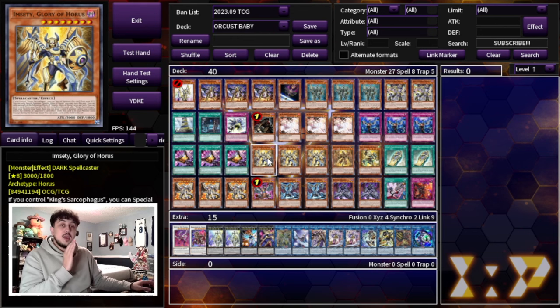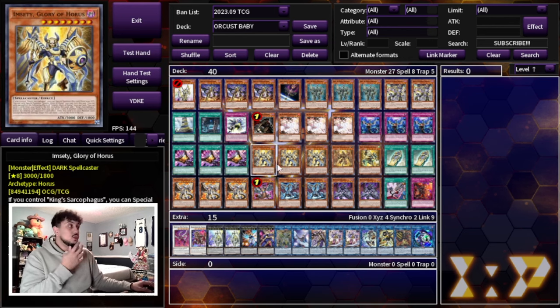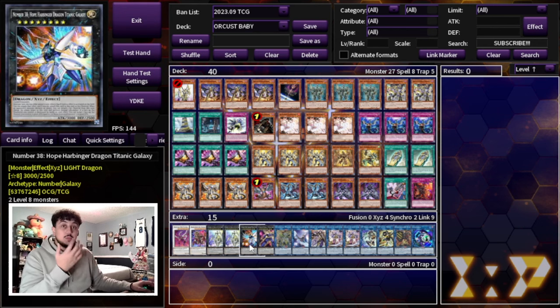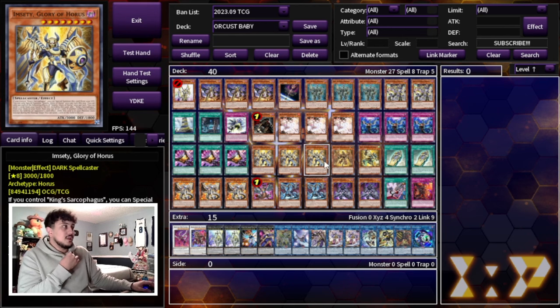I'm also playing a Horus Package. The reason is that it gets cards in your graveyard, which is really important since these Orkist cards in hand don't do much. It sets up a lot of your Orkist plays, but it's also level 8 extenders, giving you access to stuff like Hope Harbinger — which is a negate — or Giant Trainer, which gets you a lot of draws. They're also big beaters you can use to push for damage in turns two and three.